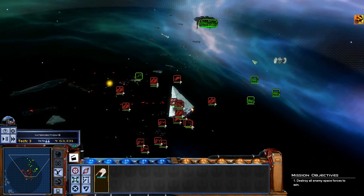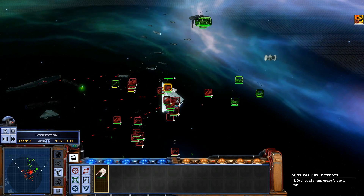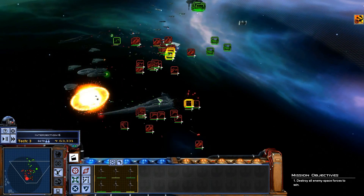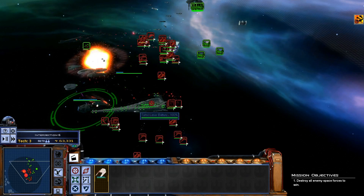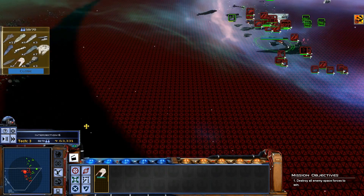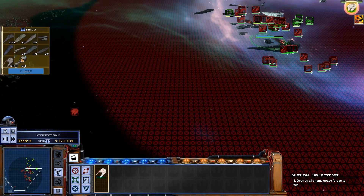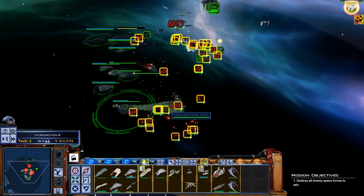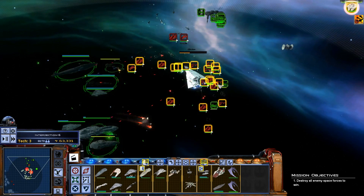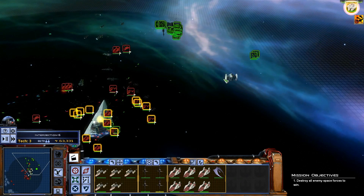The downside of taking advantage of this is that we won't be able to jump in reinforcements that close. Let's destroy the shield generator. All right, we definitely want to go destroy that now — they're switching off of it.